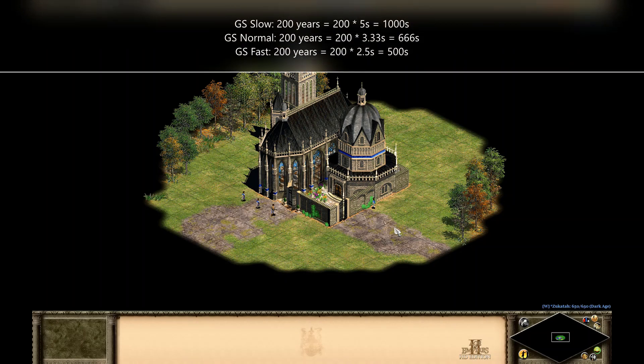So whenever a player finishes constructing a wonder or collecting all relics on the map on game speed normal and the 200-year countdown timer starts, all enemies have 200 times 3.33 real-time seconds — so 666 seconds or 11 minutes and 6 seconds — to destroy the wonder or one of the Hallowed Monasteries.